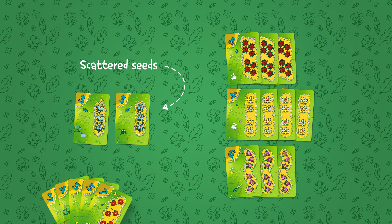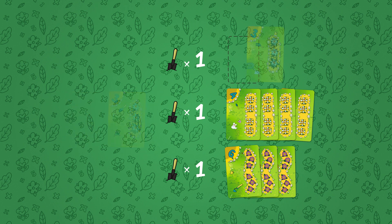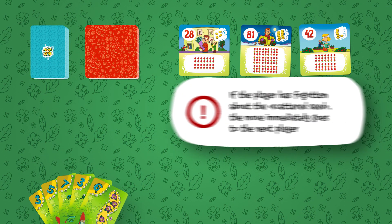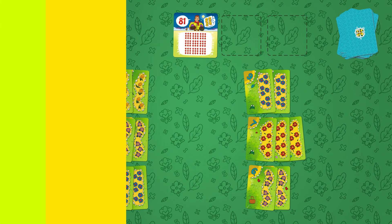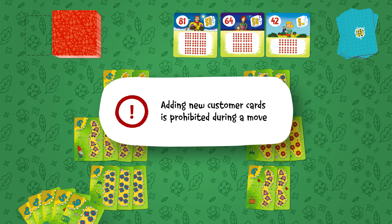Scattered Seeds cannot be taken into the hands — they can only be used immediately. If the flower bed was already uprooted or planted in the main stage of the turn, it can once again be uprooted to plant the Scattered Seeds, but not more than once. If the player forgets about the Scattered Seeds and starts taking new cards for his hand, the other players don't have to remind him and the turn simply passes to the next person. At the end of the turn, the player takes new cards from the pile so he has five altogether. If any purchases were made, the number of customer cards on the table is updated to three — this can only be done after the turn is completed.